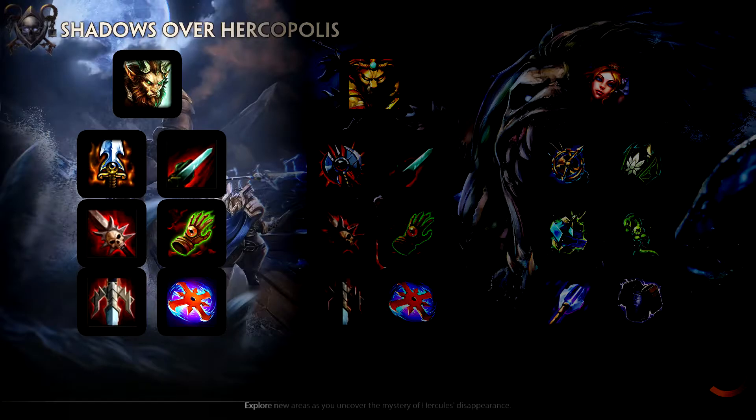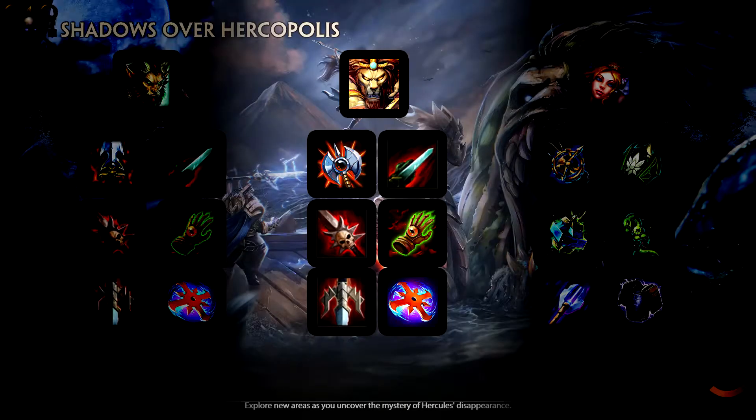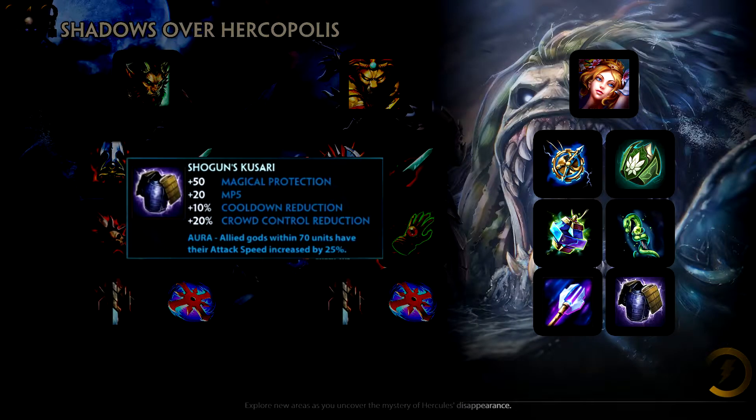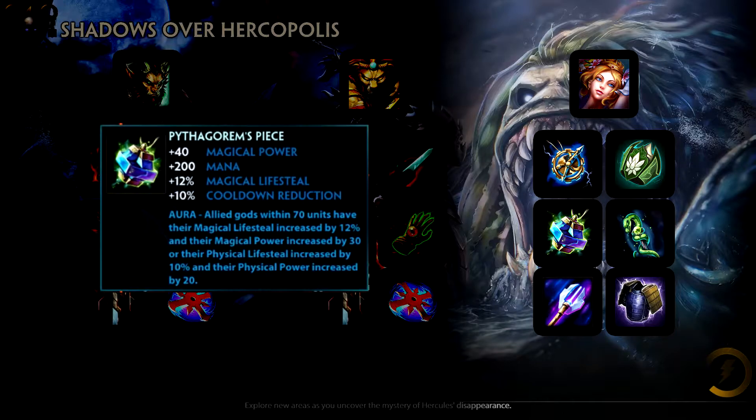Curnanus is the best choice for a dedicated tank, so it's a good idea to give him three lifesteal items complemented with his lifesteal stance and three high-power crit items for damage. Honor should have Executioner to provide a huge damage spike for both hunters. Aphrodite should have Shogun's for 25% attack speed increase and Pythagorean's for a further 10% lifesteal and 20 power increase.